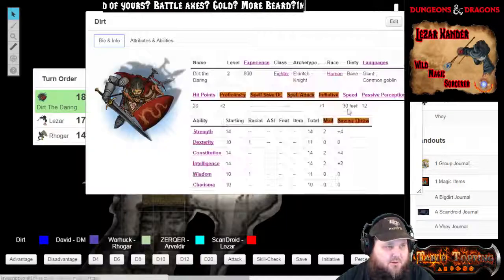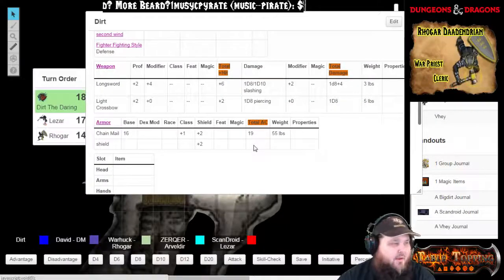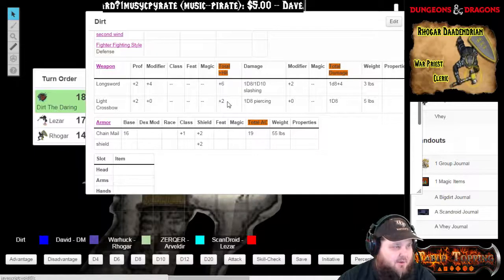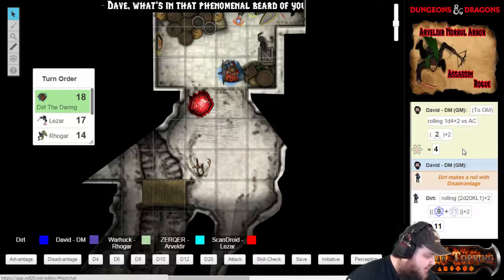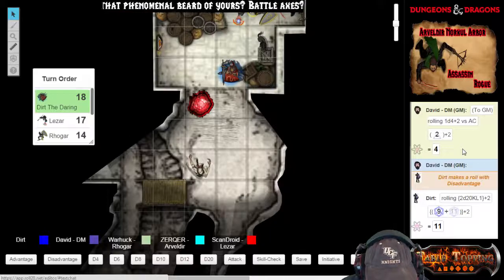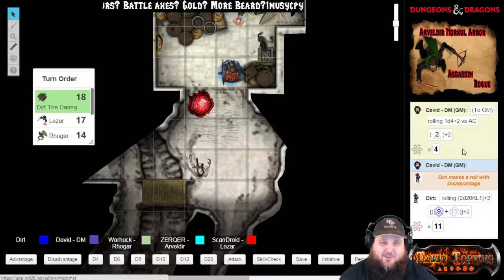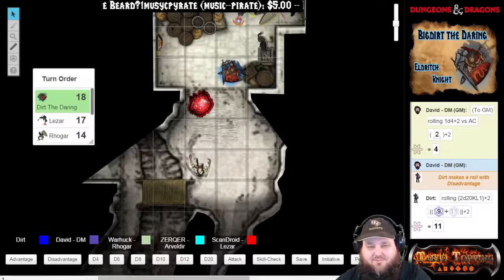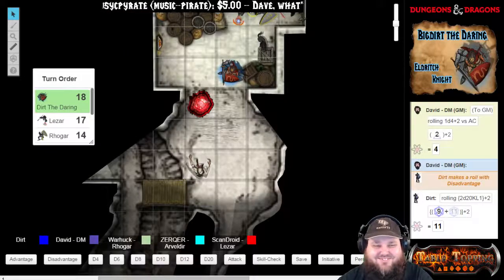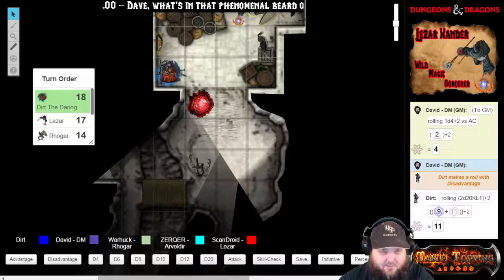Yeah, I have plus two. All this work on a character sheet and I don't know how to read it. You're plus two to hit, or plus six with your longsword. So — disadvantage — an 11 versus armor class on the Nothic. That is a miss. He catches the arrow and snaps it, starts to eat the arrow. And then I move over to this corner. That will end my turn.